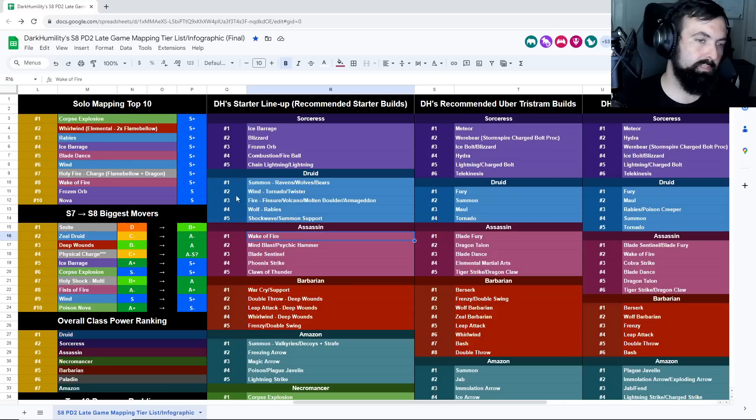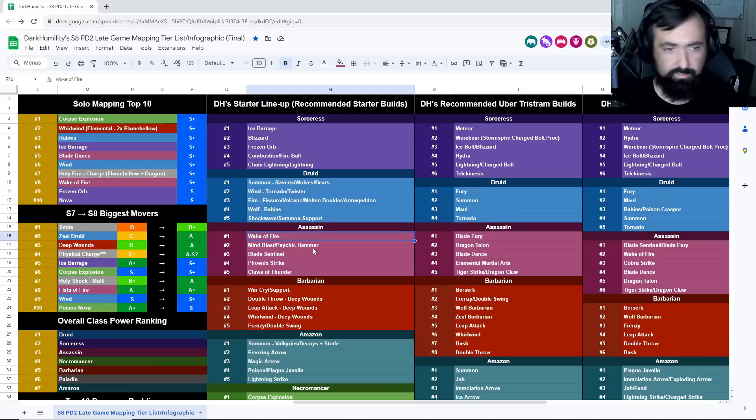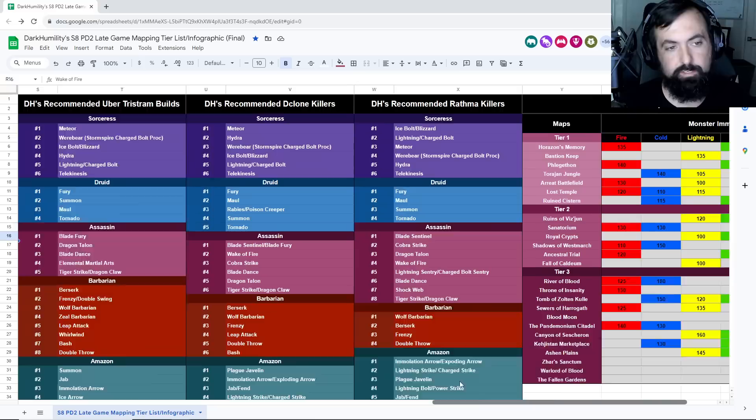Mind Blast/Psychic Hammer: you're looking to start in the Pit and work your way into Chaos and Travincal, which this build can do very very easily. It kills everything with both magic and physical damage — very strong in that regard. The key item I'll mention for this one is Shadow Killer — get two of them with plus-fours and this build is going to crush.